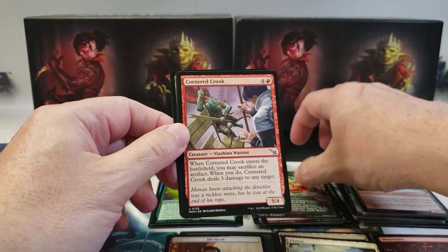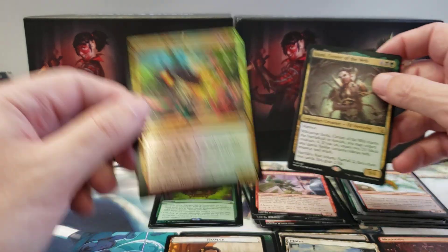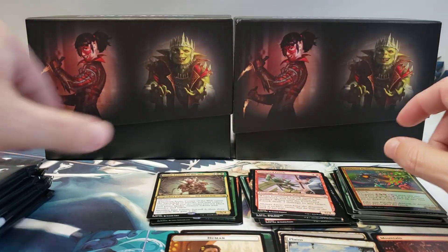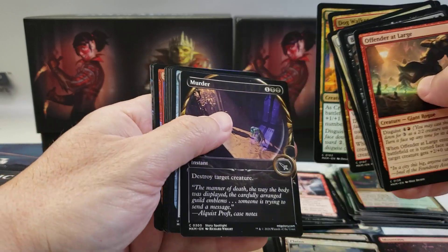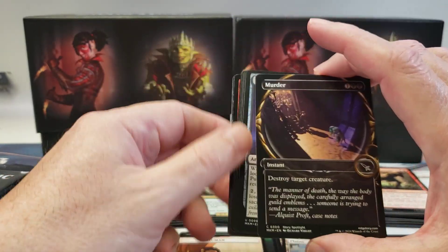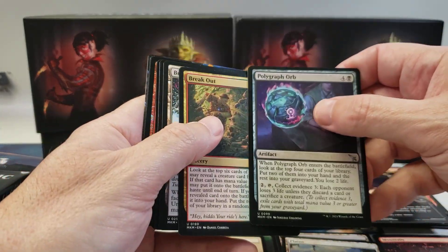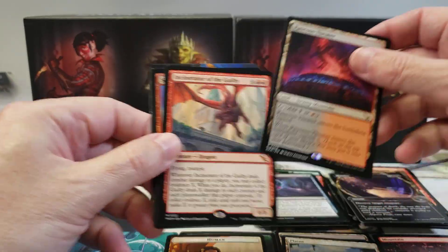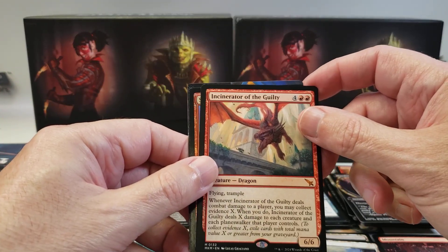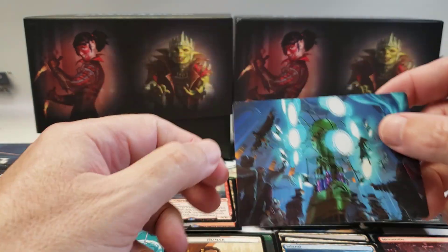Insidious Roots. Cornered Crook, Zony Center of the Web, and a Rift Burst Hellion. Art card - I do like the artwork on these, the alternate artwork. Murder - that's a common. Rosh's Theater. Incinerator of the Guilty. Foil Shock - that's nice. And there's an art card.